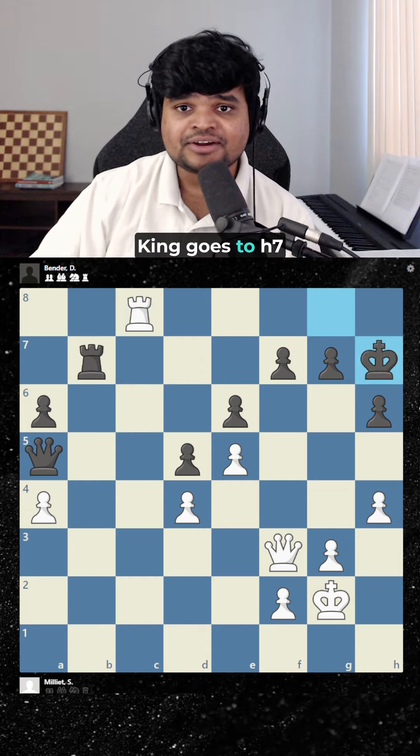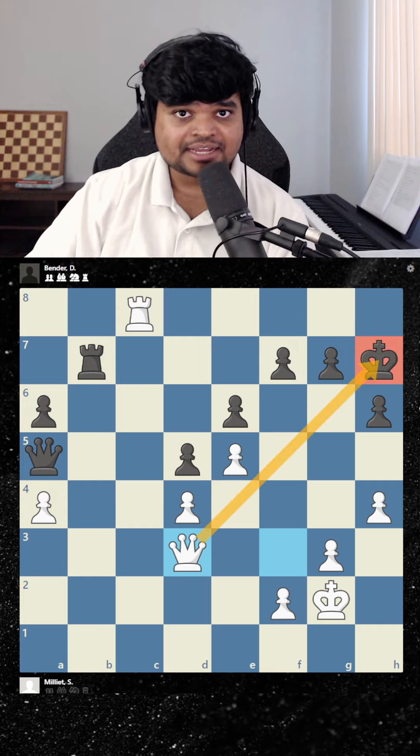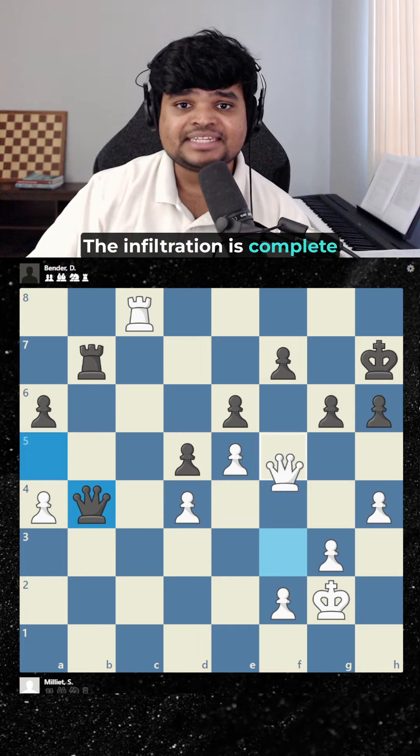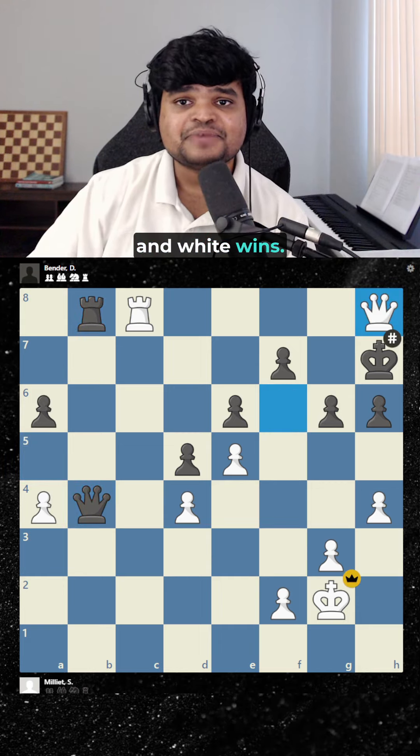I check, King goes here, Queen d3 check, block, and we come back. The infiltration is complete and White wins.